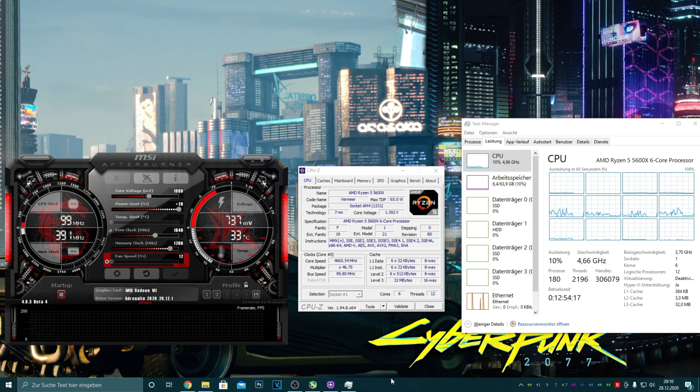As you can see, this system is equipped with an R5 5600X overclocked to 4.665GHz on all cores, 64GB of DDR4 3200 RAM, and a Radeon 7 overclocked to 1200MHz on the memory and 1840MHz on the core.